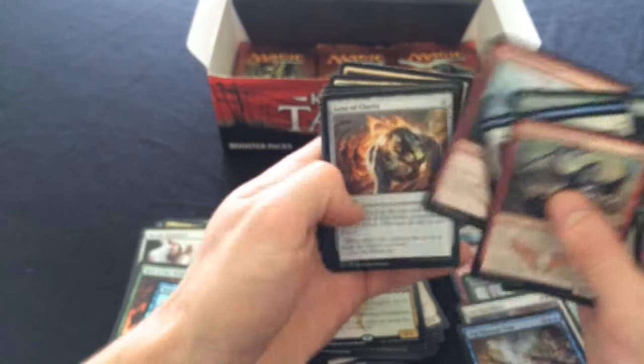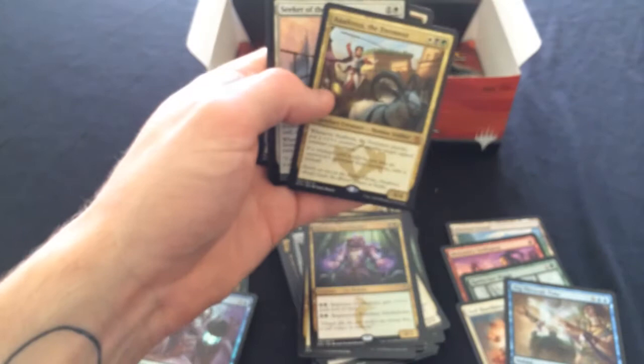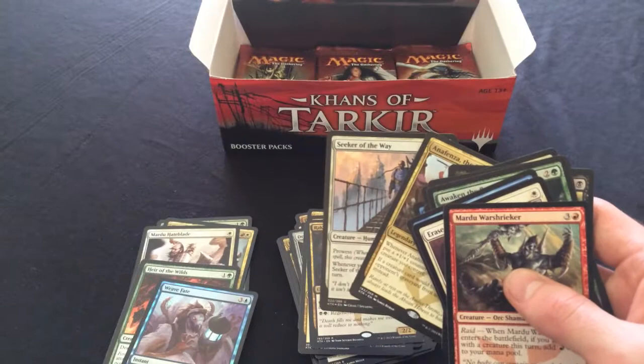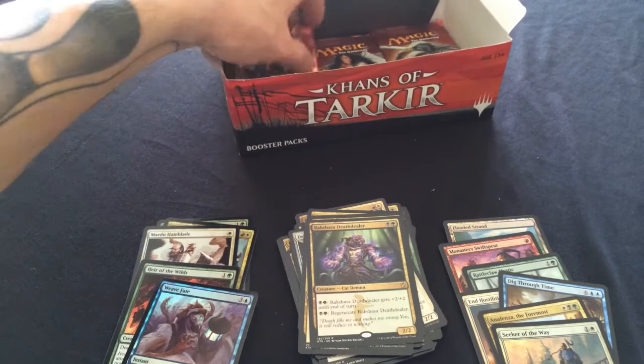Another Monastery Swiftspear, Dead Drop, and Anafenza the Foremost - that is a Mythic! She is definitely seeing play right now. And have we got a foil Seeker of the Way? Yeah, I think we do - that is value right there. Those two in one pack is fantastic.